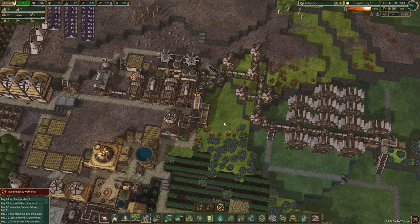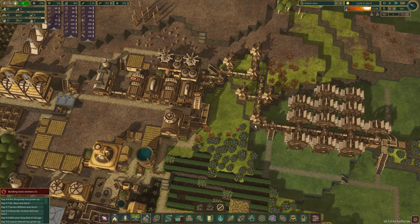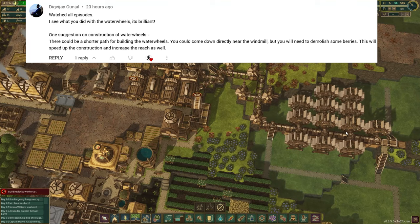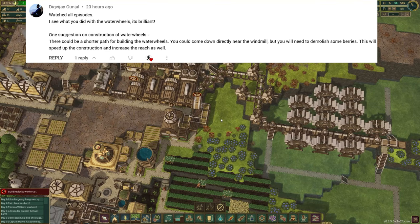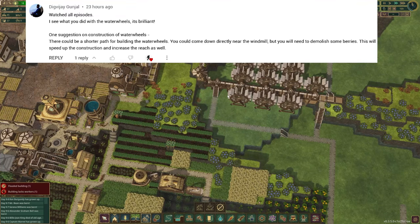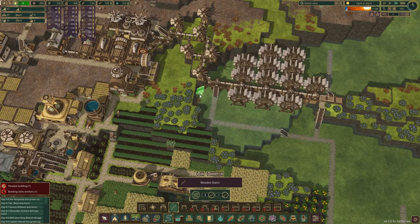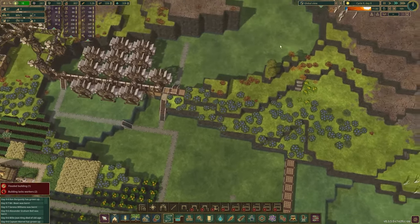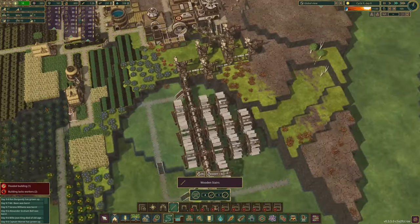I hope I am pronouncing your name at least somewhat closely — in the comments Digvijay Gunjal made a suggestion: for a path to the water wheels instead of going all the way around here, I should just cut right through here. Now that I have these all cleared out, I have an amazing idea. I can build further this way because with this current path I don't think I'll be able to reach down here, but if I do this I definitely think they will.